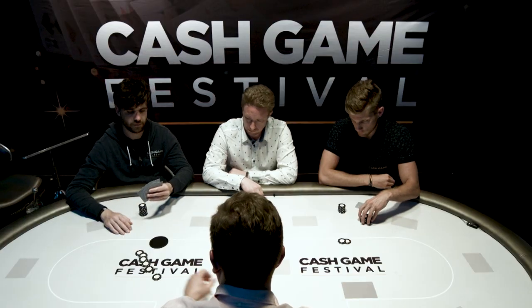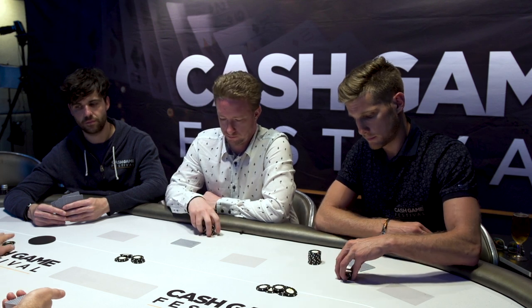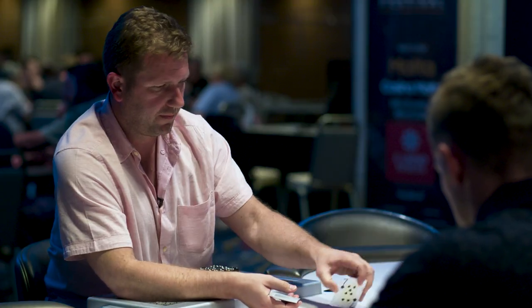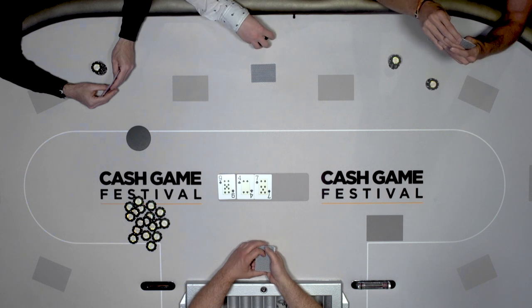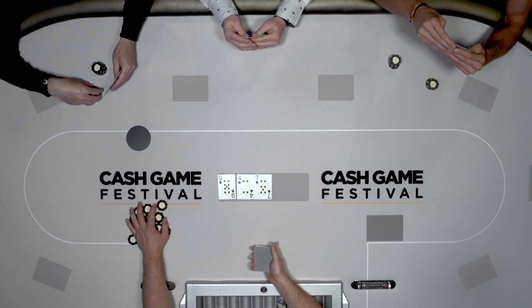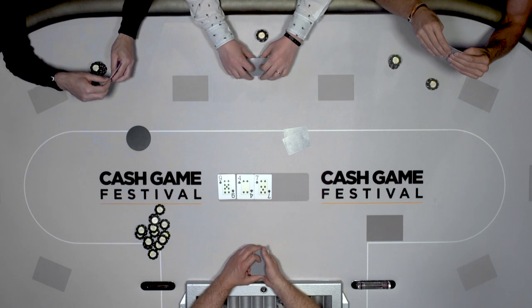We have small blind, big blind, Maxim starts. Up to bet — six. We have a call of six and one more call. Still no burn cards, we have the flop. We start here — check, check, check. So we change cards. You can change from zero to five cards. Check one, please.